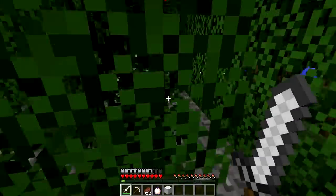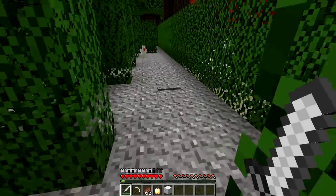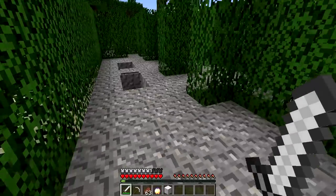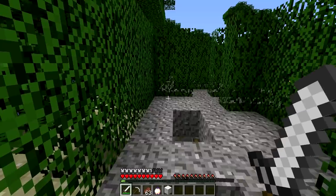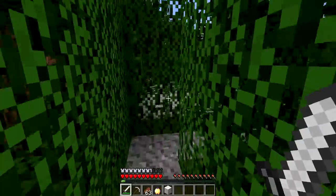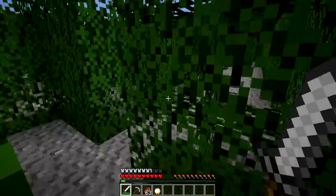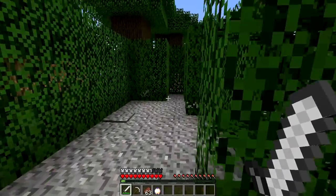Maybe those pressure plates give extra loot? I don't know, I'm just gonna run. Okay, it drops out into lava — oh dear lord, that's good to know, that would have sucked. Also, anything you kill inside the maze you can't use — it's only loot you gain from the actual maze.